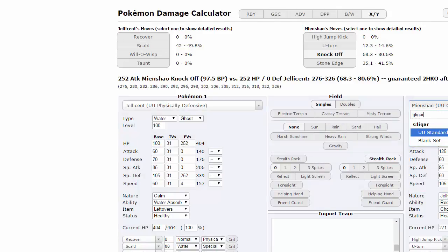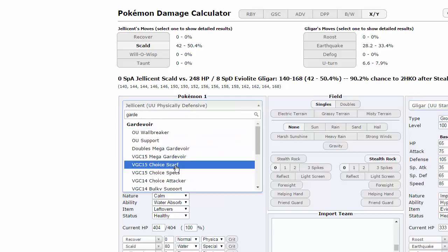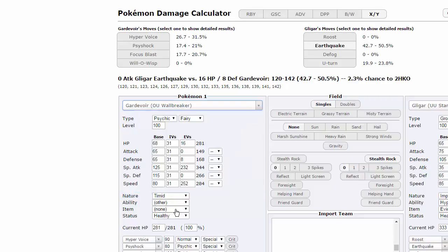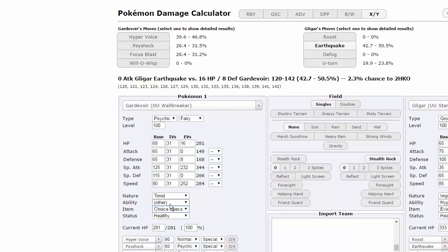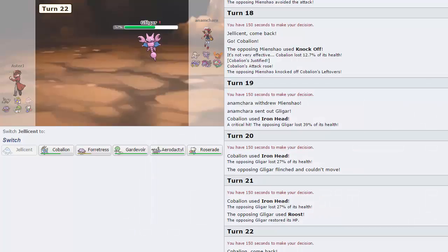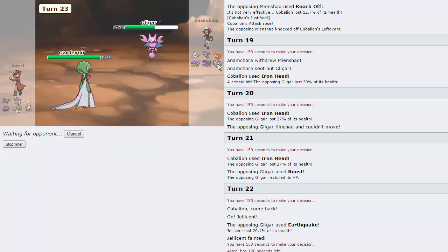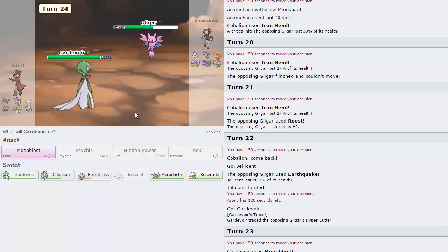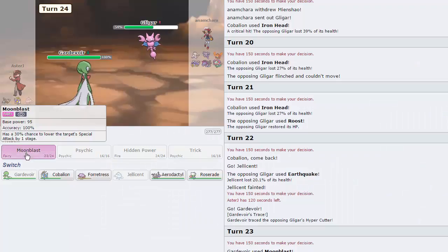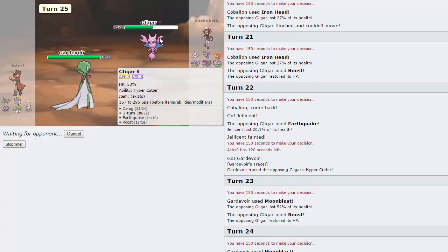We got one flinch, but not the second, and he gets off a Roost. Assuming he's going to Roost again, I'm going into Jellicent — but he actually goes for Earthquake, good play. Now his Gligar is weakened to the point where I think Gardevoir knocks it out. Gligar is physically defensive. Specs Gardevoir Moonblast does 63 to 71% — oh yeah, let's go for that Moonblast. He lives that, so he must be max physically defensive. I'm going for another one as he keeps Roosting — he's just wasting Roosts at this point. He goes into Rotom, takes 51%.